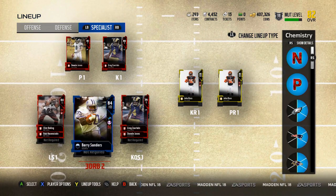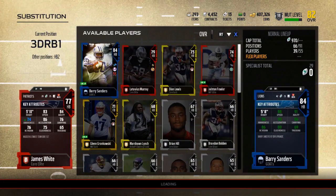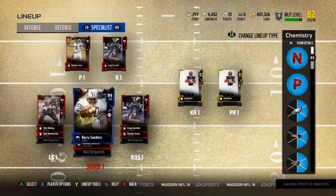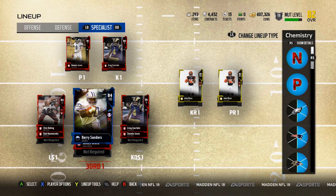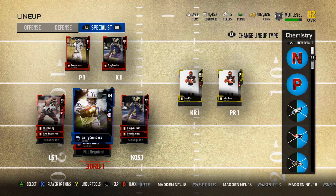Kicker is back to Greg Zuerlein. I'll probably make Barry the third-down running back as well — he's just so much better than James White. But guys, that's going to do it for this episode. I hope you all enjoyed. I'll continue working towards getting another GOAT player and upgrading Ray Lewis, and I'll keep you guys updated. Hope you enjoyed — catch you later, peace out.